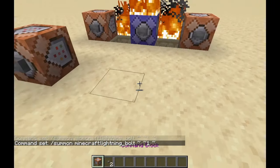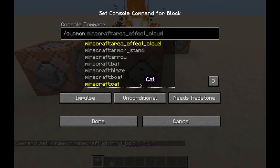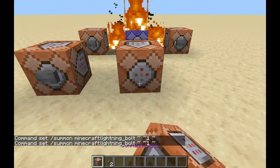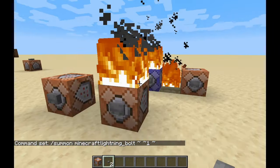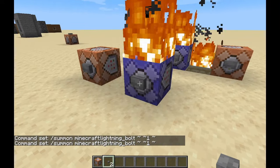Now to do this command, it's pretty simple, like the last one. All you have to do is type in forward slash summon, and then lightning, and then where you want it to spawn. And there you go — that one was pretty simple, pretty easy. Just turn it on repeat for maximum firepower.